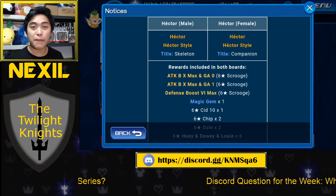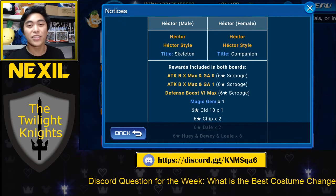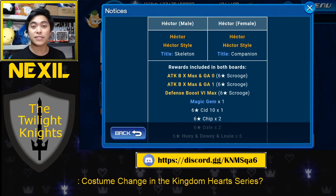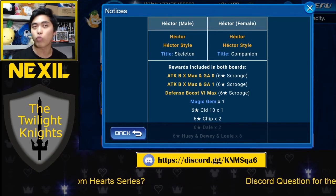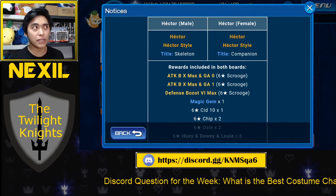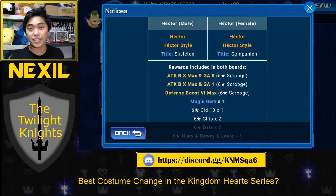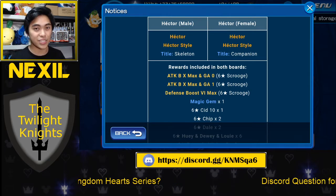So we're really just going to talk about the skills when it comes to this Avatar board. We've got three skills here: Attack Boost 10 Max Gauge 0, Attack Boost 10 Max Gauge 1, and Defense Boost 6 Max. So let's talk about Attack Boost 10 Max Gauge 0 and Gauge 1 at the same time. These are really good skills. Remember that the biggest Attack Boost Max out there right now is Attack Boost 11, but it's only regular Attack Boost 11 Max — it is not Attack Boost 11 Max Gauge something.